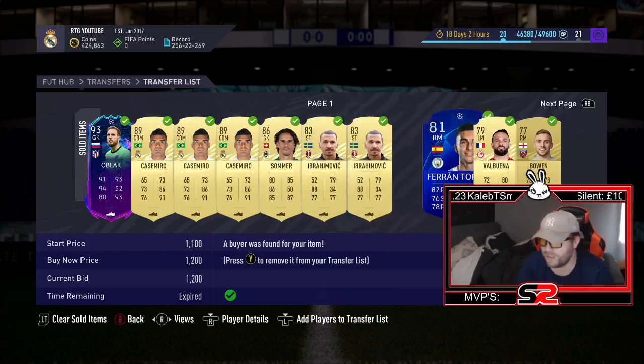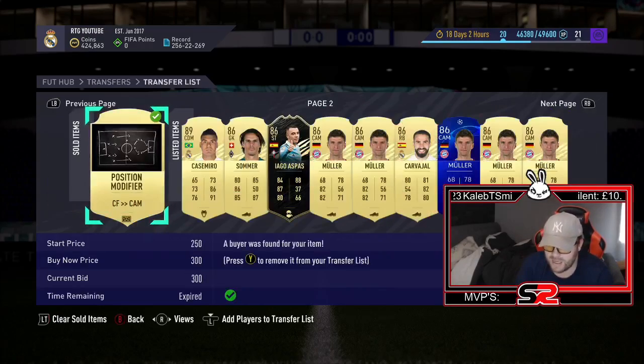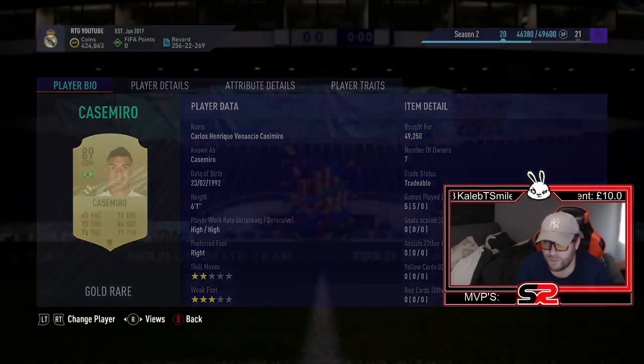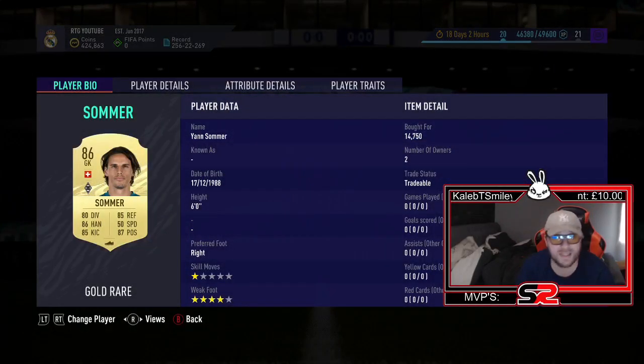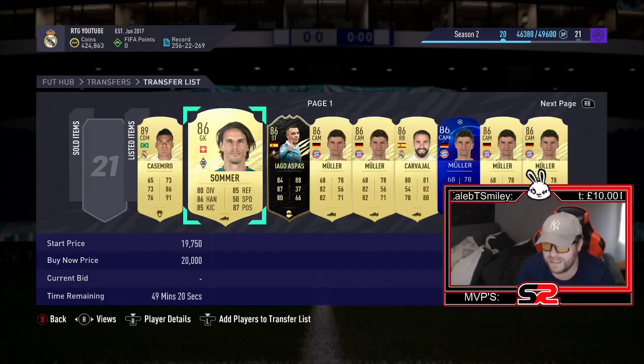Ibras we picked up for one free and sold them on — that was out of my little packs. We've got another Casamiros selling for 53, picked them up for 49 — that was the one we picked up this morning. Summer here I picked up for 14,750 and I'm trying to sell them on to lazy listers at 20k. If I get that sold, that is almost 6,000 profit.